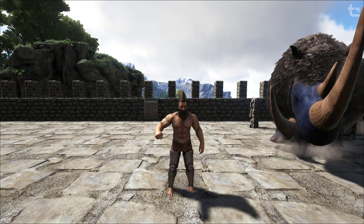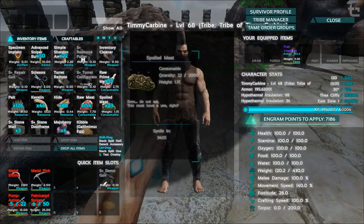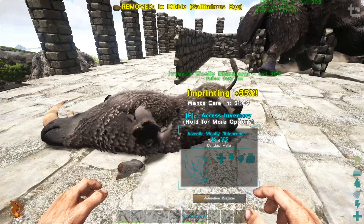G'day Carbonites, welcome back to our breeding miniseries in ARK. This episode is going to be all about imprinting. This is my single player world so I have all the breeding mechanics sped up, so some of the percentages and stuff that you see here are probably not going to be the same as what you've got on your server or on official. Just bear that in mind.